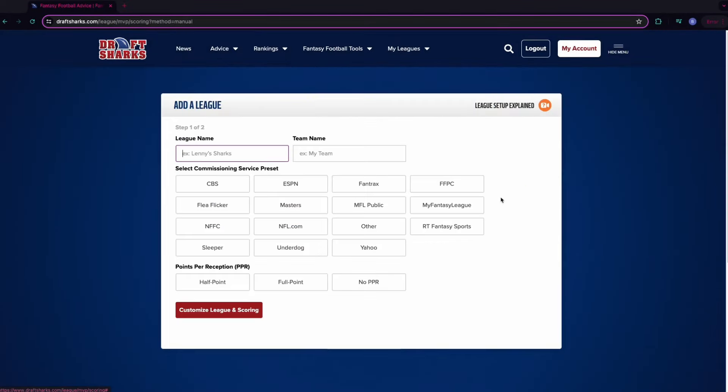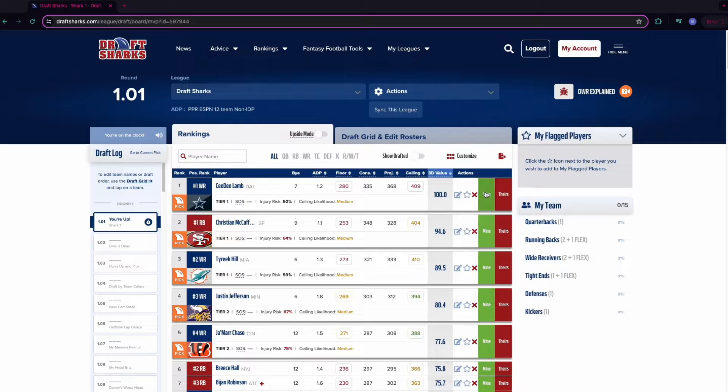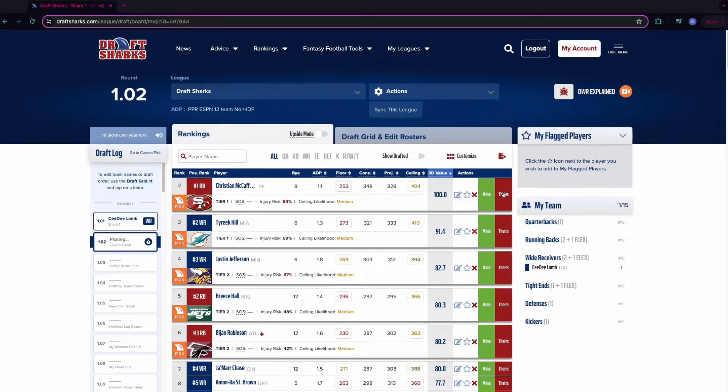Do you have an offline draft and can't sync? You also have the option to set up a manual board. Just go through the same steps as setting up a synced board, except you'll need to input all the settings yourself. If you set up your league manually and are not synced to your commissioning service, you can use the Mine/Theirs feature to manually track your league's draft.